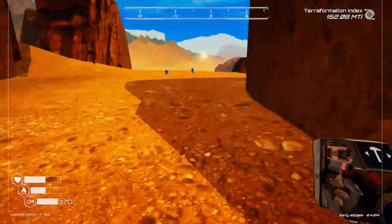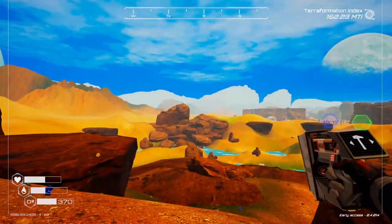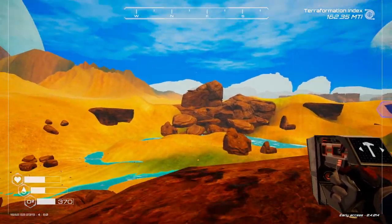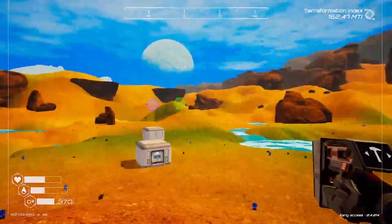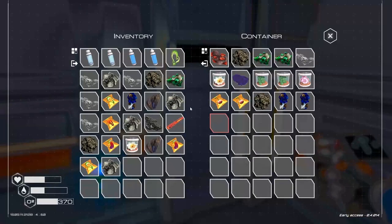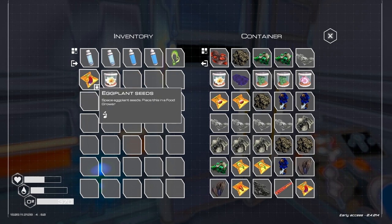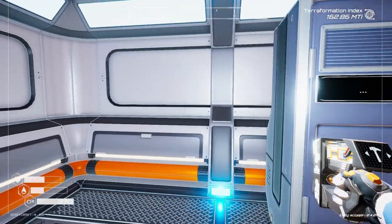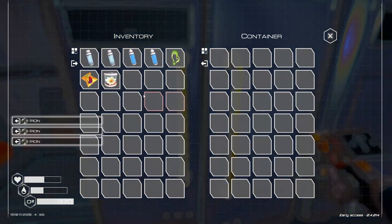Let's get back over here and dump this stuff off. Come on jetpack, quit hitting the ground. I think if you're pointing down a little bit it'll reset and assume you're walking — it wants to walk and it's really annoying. Lots of good stuff there — that storage is full. We got iron, one two three — we'll make another case.